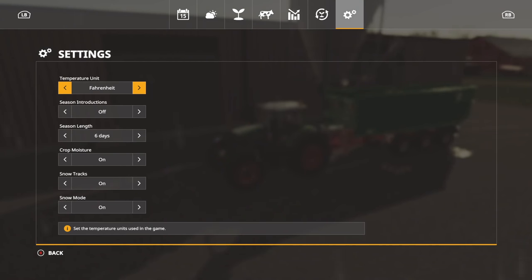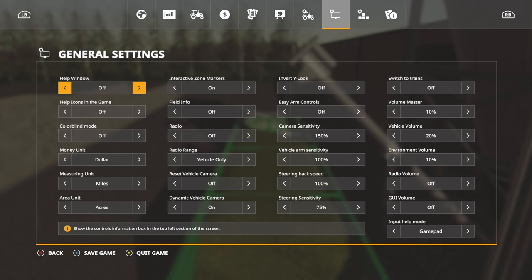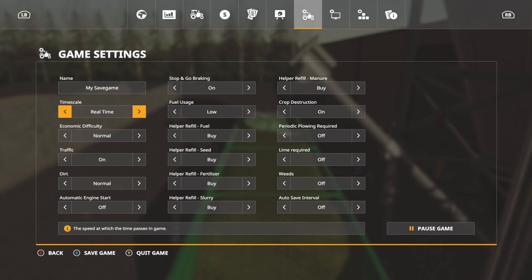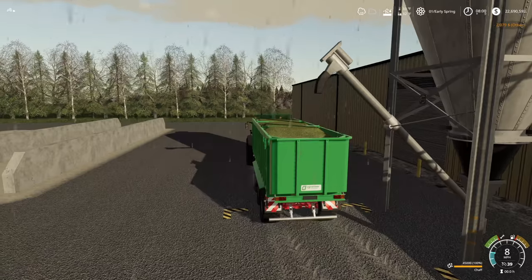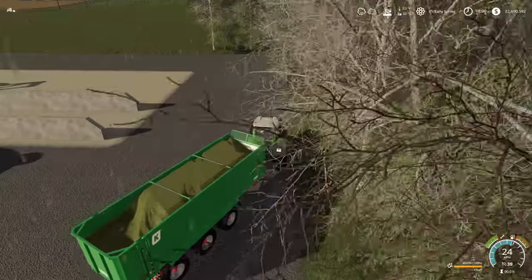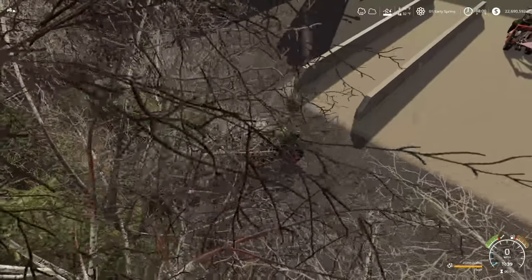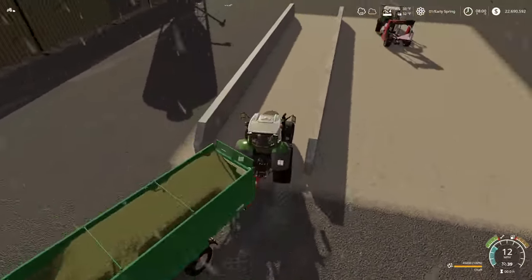It's important to note that all testing with seasons will be done with 6-day seasons turned on, crop moisture on, snow tracks on, snow mode on, and temperature units in Fahrenheit. Otherwise all settings are exactly the same — economic difficulty: normal. We've got chaff, trying to do it all the same way. Let's jump in — and we crash, just like before. If you're new to the channel, this is how we do things around here.